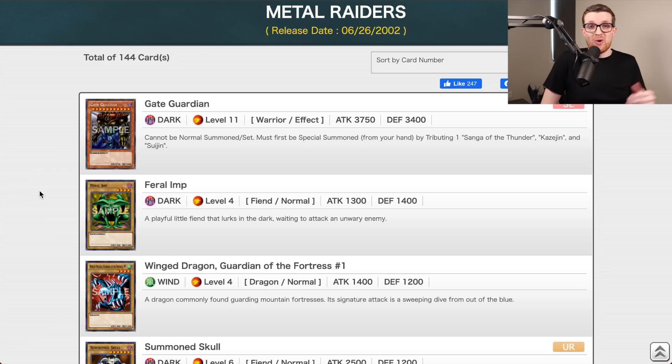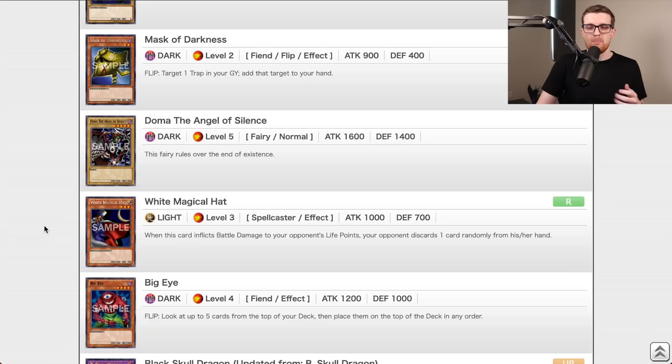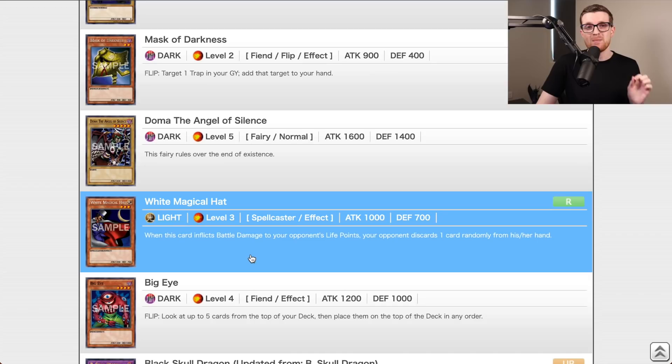Alex, tell us about Metal Raiders. Gauge definitely deserved to win the last episode — I could not draw removal facing a Blue-Eyes White Dragon. Metal Raiders, released June 26, 2002, will definitely speed up the game. Right off the bat in the Ultra Rare slot: Summon Skull, a 2500 one-tribute — one of the strongest one-tributes in the game. Metal Raiders started introducing a lot of effect monsters, like Mask of Darkness, White Magical Hat, and the King Slayer himself debuted here.